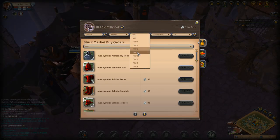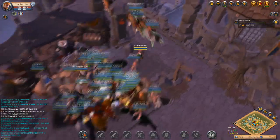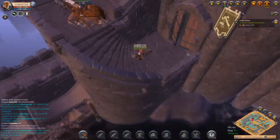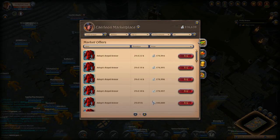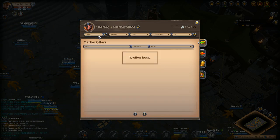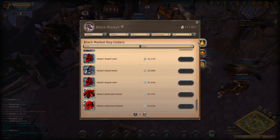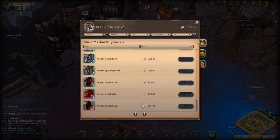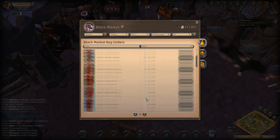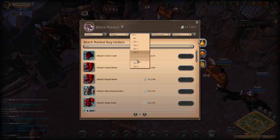Once I started making money, as you can see I have the sped-up footage of constant trips back and forth. I did start running into a brick wall finding good trades — I was doing it my way, which probably isn't the best. If you don't know how the black market works: it offers you a certain amount of silver per item, you find those items cheaper in the auction house, and sell them at the black market. It's basically SBI's way of removing silver and gear from the game to keep the economy balanced.